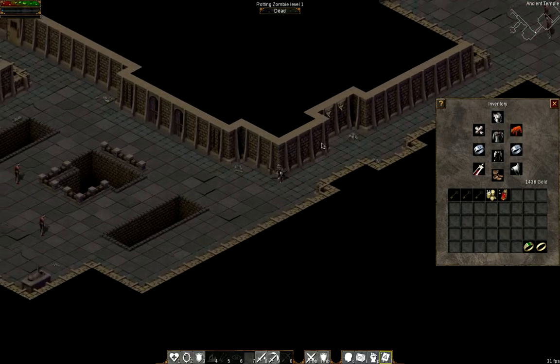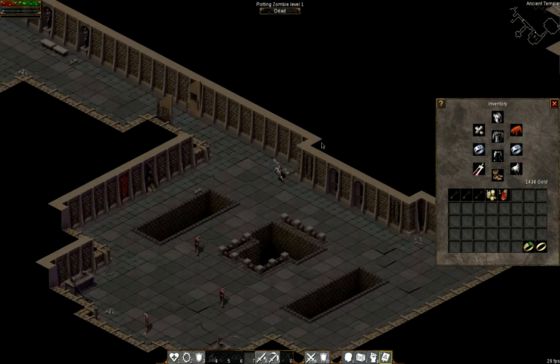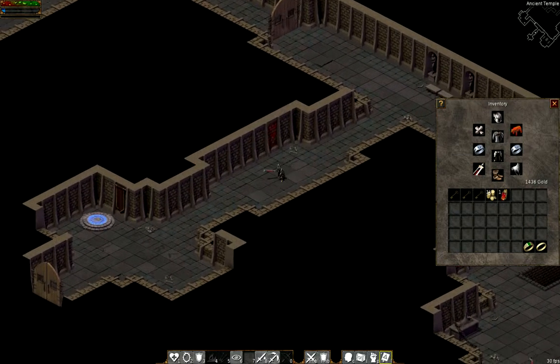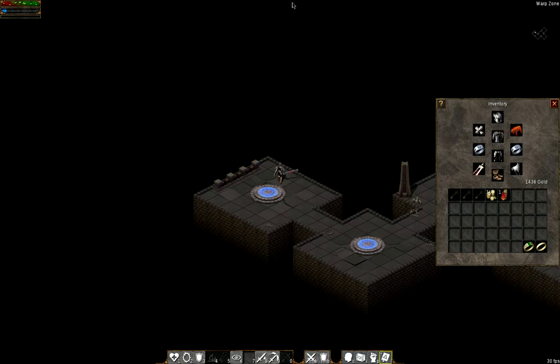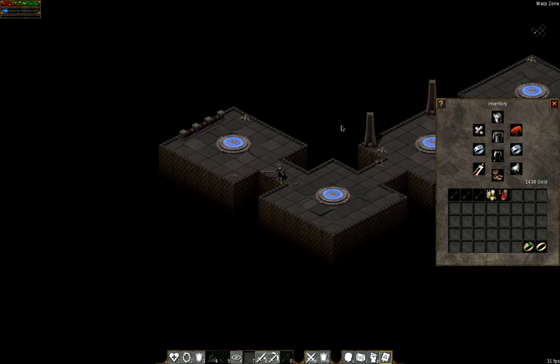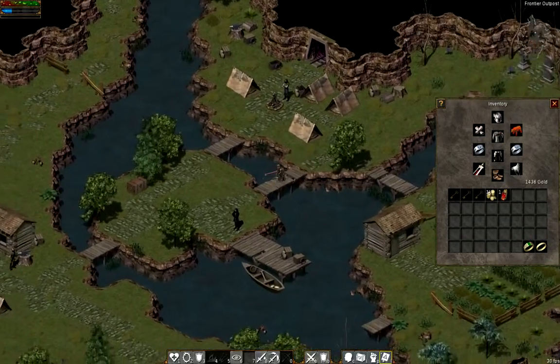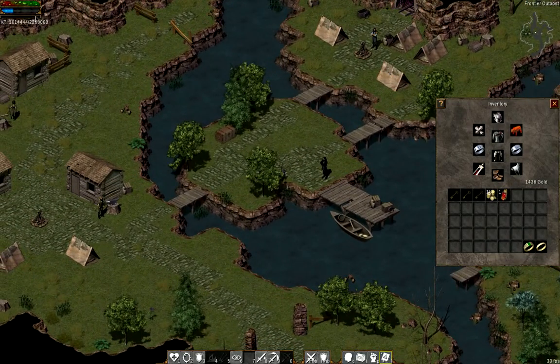If you stand in the right spot, you can just — for me, with my keyboard, I pressed down the 9 key and wedged a penny between the key and the frame of the keyboard and just fell asleep. That allowed me to get a couple of levels, but at this point it's too slow to really be viable.